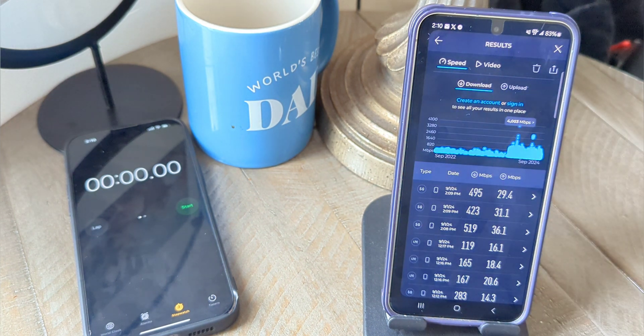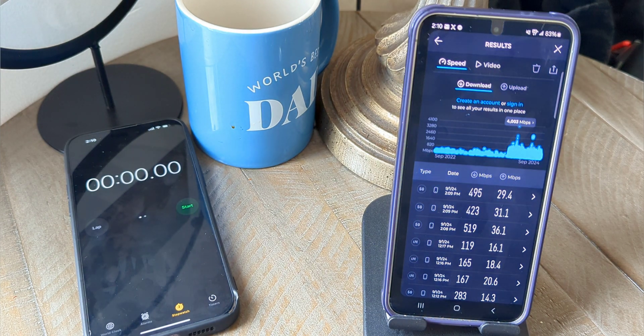Looking at the top three speed tests, we've got some pretty fast speeds — about 500 Mbps down, with a low end in the low 400s and an upper range in the low 500s. This is the N77 C-Band for Verizon, the 5G Ultra Wideband network, tested in the middle of the afternoon indoors on the main level of the SMT HQ.